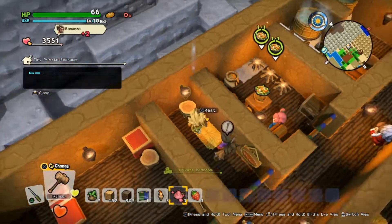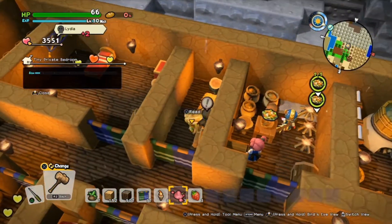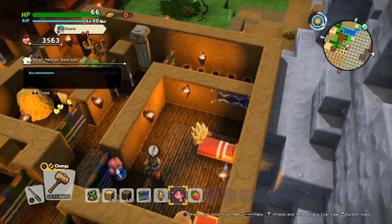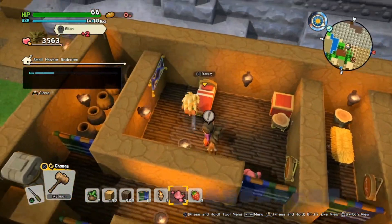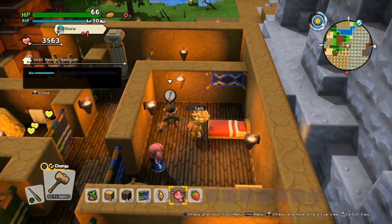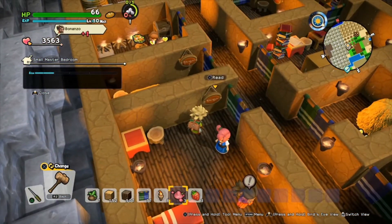Over here is a tiny bedroom. All you need is a bed, a chair, a light, and a nameplate. I gave this room to Lillian because it's the size room she likes. Here is the master bedroom - it says small master bedroom but this is actually a pretty big room. This is Rosie's room. All you need is a wall decoration, a bed, a light, a desk, a chair, and a nameplate for it to become a master bedroom.